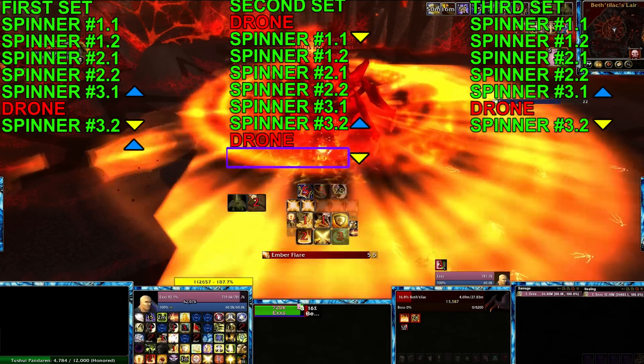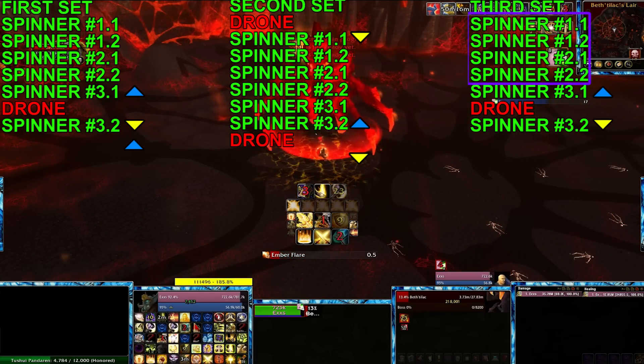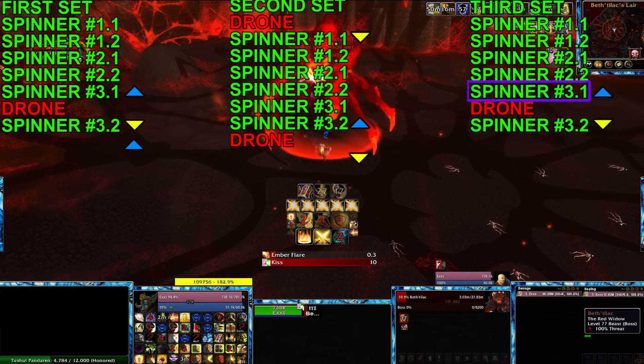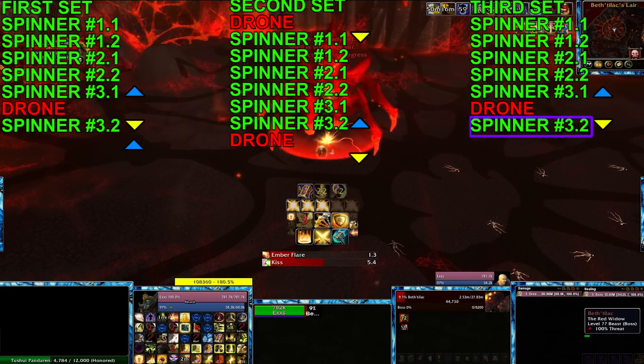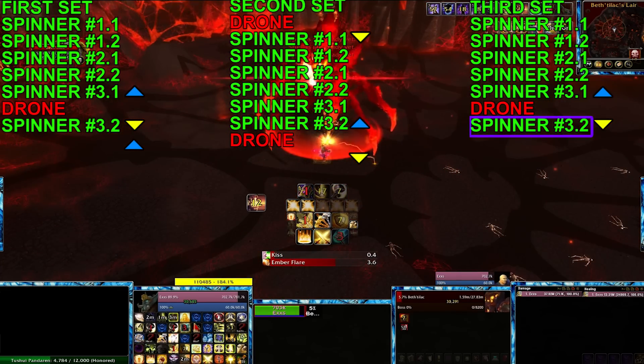And on the next set, just like you did on the first set, you taunt the first four. On the fifth, you're going to want to taunt it as you're going up. Wait for the drone. Come back down. As you're coming down, taunt that last spinner. So hopefully that wasn't too confusing.